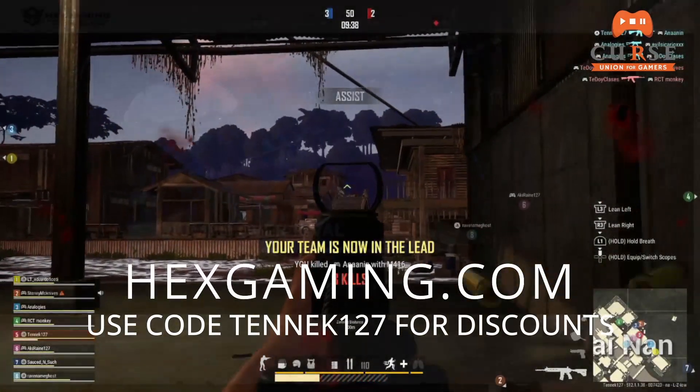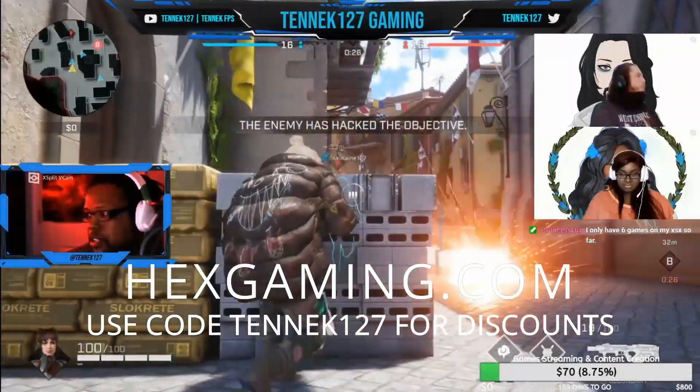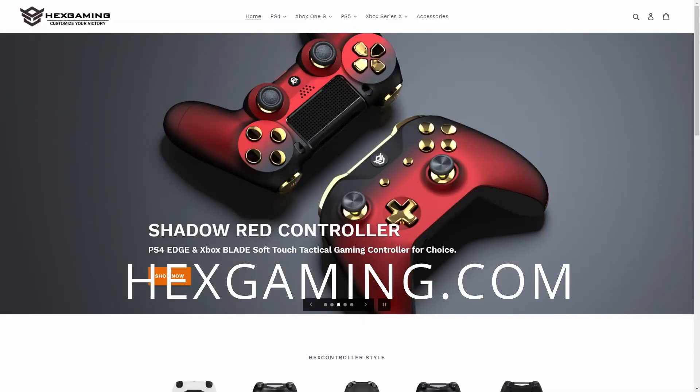Today's video is brought to you by Hex Gaming. Do you need that competitive edge in that first-person shooter or third-person shooter? Are you just getting straight clapped by the competition? Or how about that raid in that console MMO — do you need something to give you some ease for your next cooldown, make your rotation a little bit simpler, or need some customizable buttons? Or do you just want a flashy controller? Visit Hex Gaming today and use promo code TNEC127 to get 5% off anything you order. That's Hexgaming.com. Use promo code TNEC127 at checkout. Enjoy the video, guys.